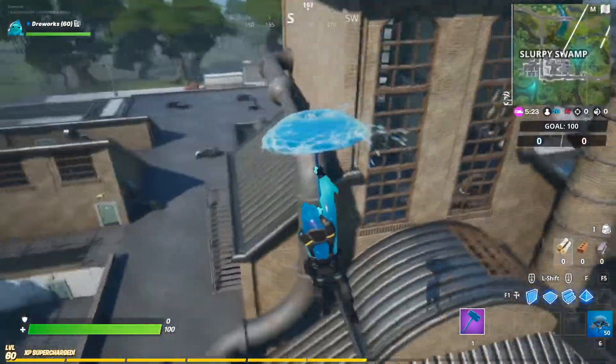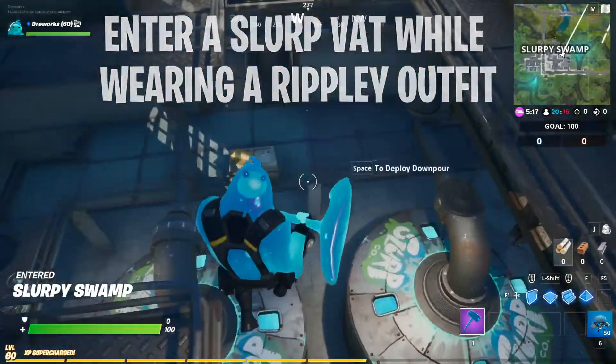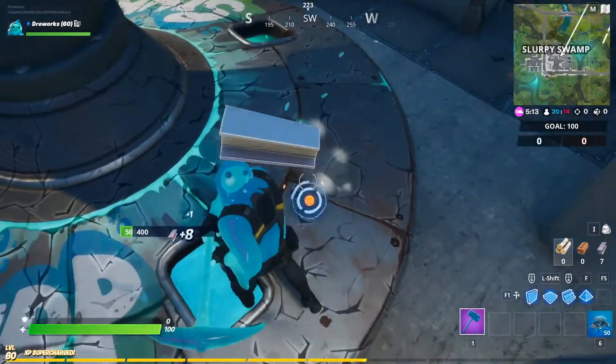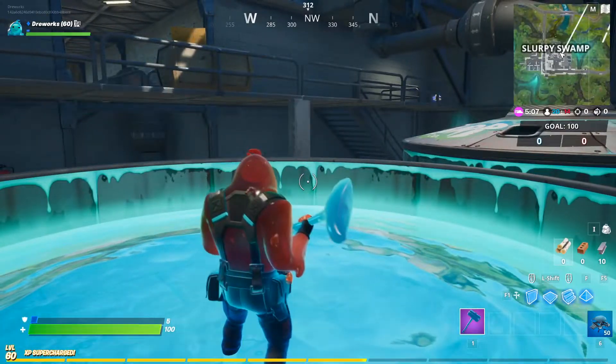The challenge description is very clear: we have to enter a Slurp bed while wearing the Ripley outfit. So there is nothing else to do — just pick the Ripley outfit from the locker before you start to complete the challenge and jump into a Slurp bed, which is located in Slurpee Swamps exactly right here.